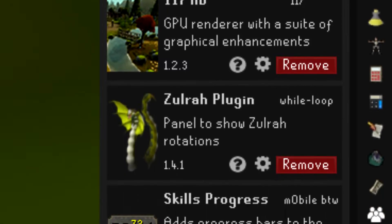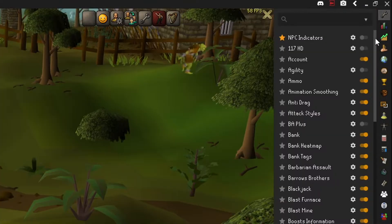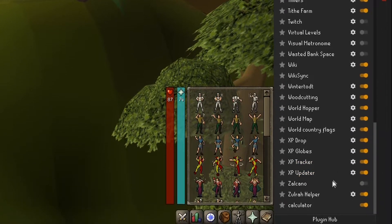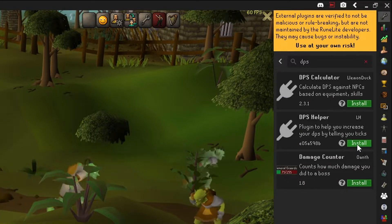All of these plugins are available in the Plugin Hub as part of RuneLite, and they are safe to use. To install them, go to the little spanner in the top right corner of RuneLite, scroll to the bottom down to Plugin Hub, type the names of these plugins, press enter, and they'll appear. Just click install and it will load them into RuneLite for you.